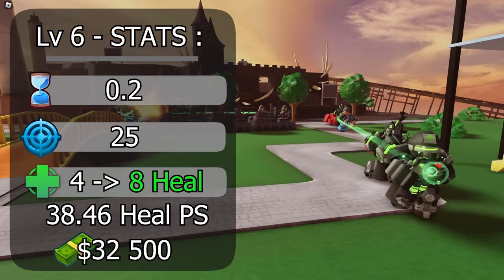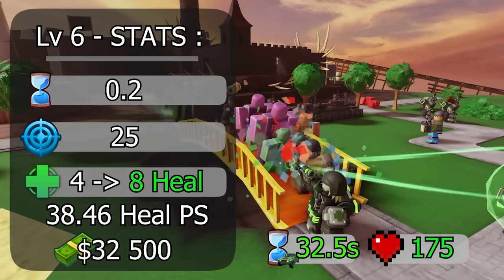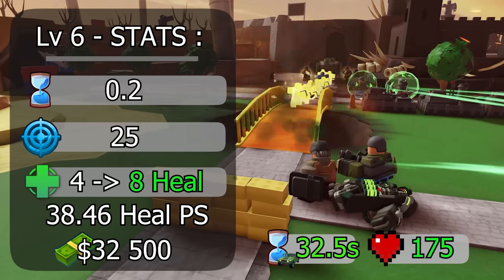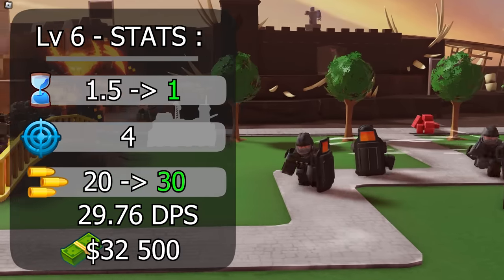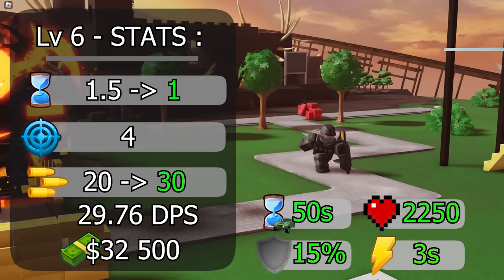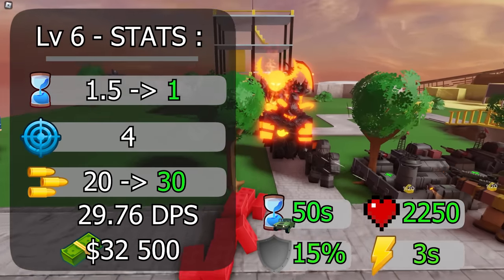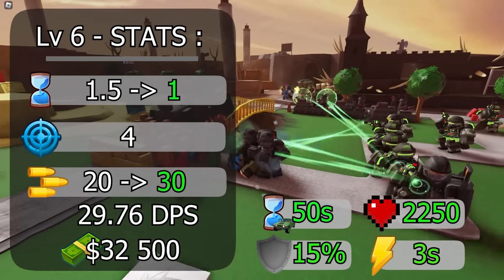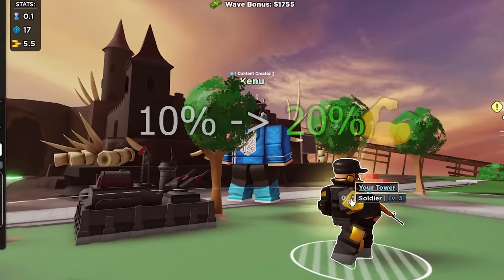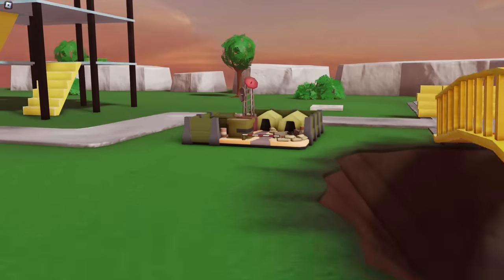For field medic at max level, heals double from 4 to 8, health increases from 135 to 175, spawn rate decreases to 32.5 seconds, and max targets healed at once increases from 3 to 4, giving a heal per second of 29.76. Riot guard's fire rate increases from 1.5 to 1 second, damage from 20 to 30, health from 1,000 to 2,250, spawn rate reduces to 50 seconds, defense increases from 10 to 15%, and stun doubles from 1.5 to 3 seconds. Its damage buff also increases from 10 to 20%, making it almost as good as a commander without the call to arms buff.